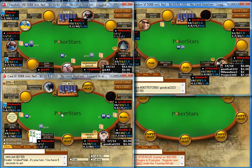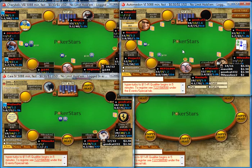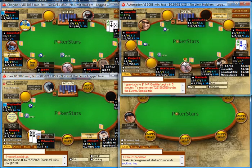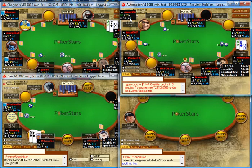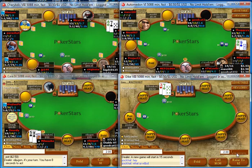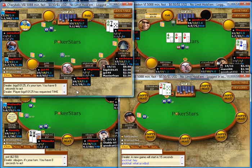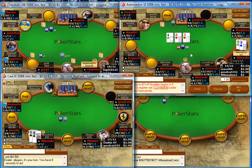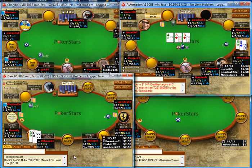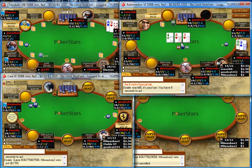I pick up 5-6 and the cutoff opens — just folding this one. I pick up 9s on the table to the right, there's a limper, so I'm going to isolate with 9s here. I don't have a lot of reads on this player but he's probably fishy — only four hands on him but he's not playing a full stack and he's limping. I'm able to take that one down with the 9s; I have an overpair and I'm just going to continuation bet my standard amount, 6 into 9. He just folds.